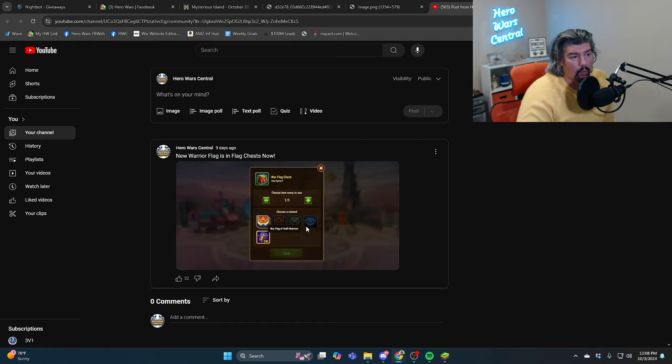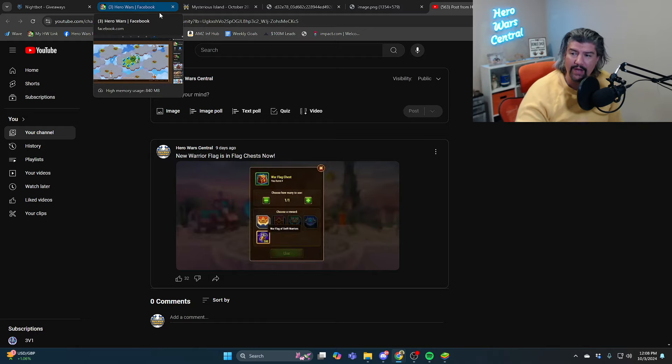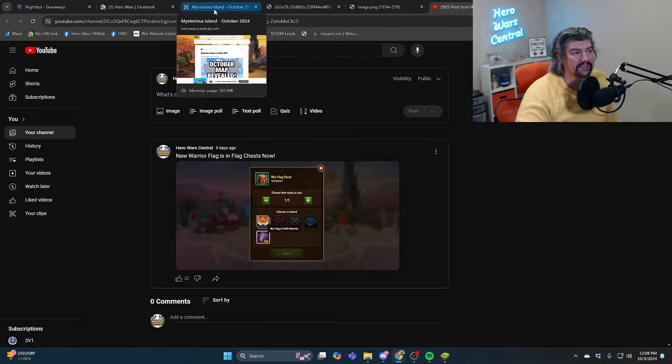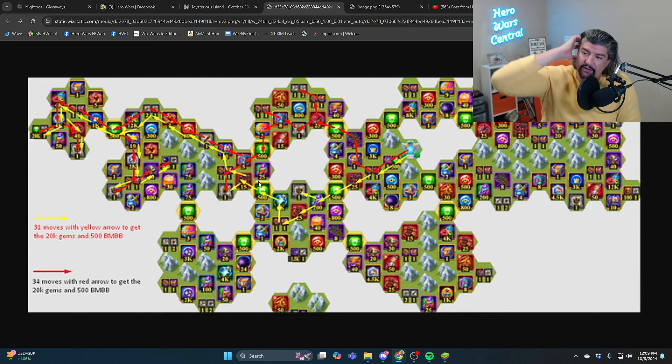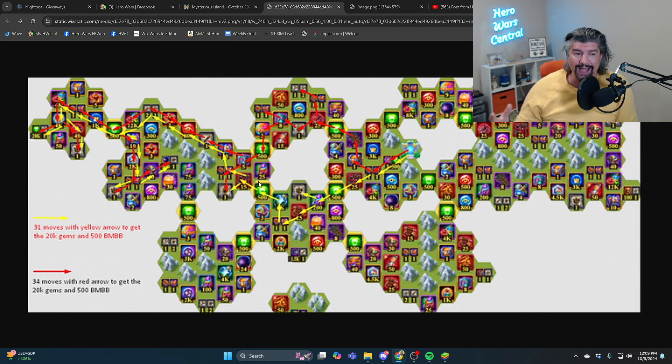I would imagine those are going to be the ways to get flags going forward: either buy the golden ticket, get the war flag chest — and if you already have all the flags, you'll just take the 500 free thread — and you'll also get all of the rewards on the golden ticket side of Weaving Patterns. Or you can follow along with the various routes, pick up the orange and red chests, and get lucky by getting flag chests out of those. That's probably how they'll do it going forward.